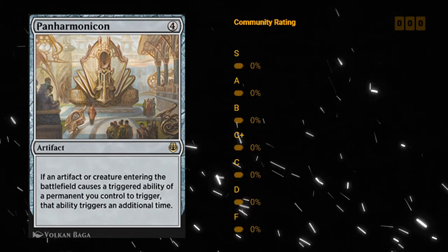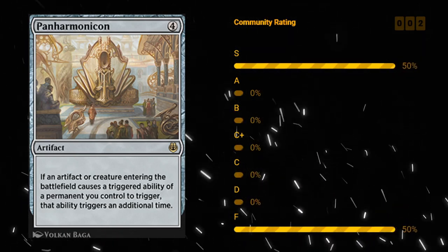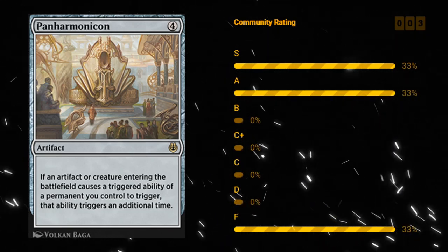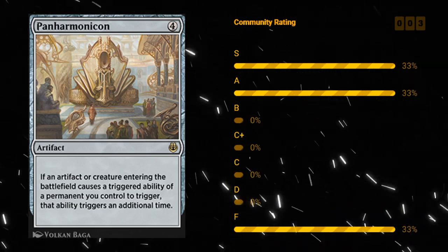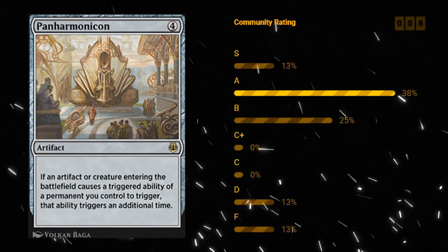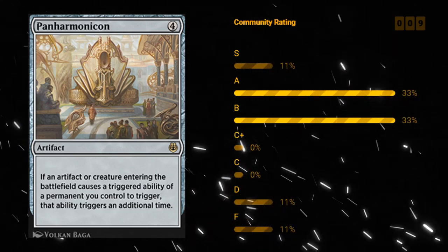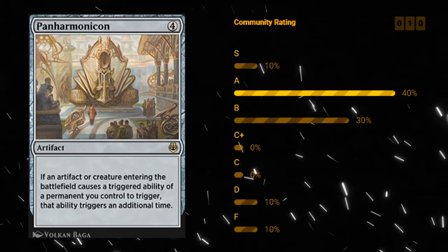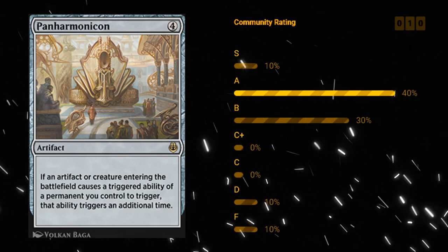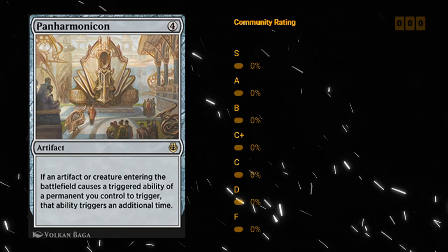Panharmonicon — four mana artifact at rare. If an artifact or creature entering the battlefield causes a triggered ability of a permanent you control to trigger, that ability triggers an additional time. There's no shortage of artifacts and creatures with ETB effects — we've seen the Puzzleknot cycle, and there's also an entire cycle of creatures that generate energy when they enter the battlefield, which get better with Panharmonicon. It's definitely a synergy card and not every deck is going to want it, but in the right deck Panharmonicon can do a lot of work. I like a B, maybe B plus for Panharmonicon. A great card for constructed as well.